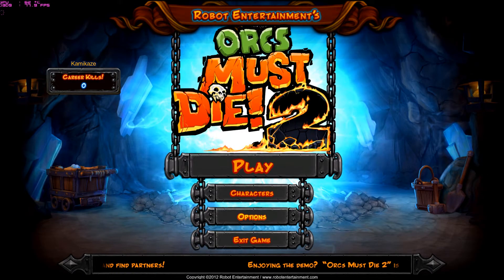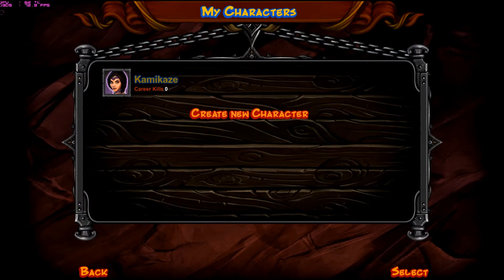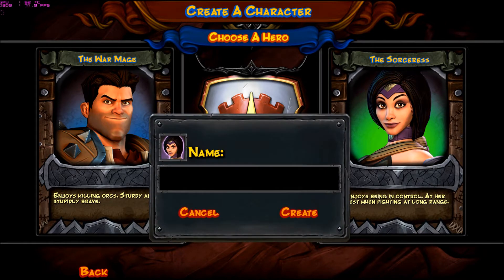I'm going to try not to spend too much time on the menus — I know it's not that exciting. So you can go to characters and create a new character. So instead of the original Orcs Must Die where there's just the War Mage, now there's co-op and there's also another character, the Sorceress. She's mainly spells and ranged damage. So I'm just going to go with this class and the name Kamikaze.